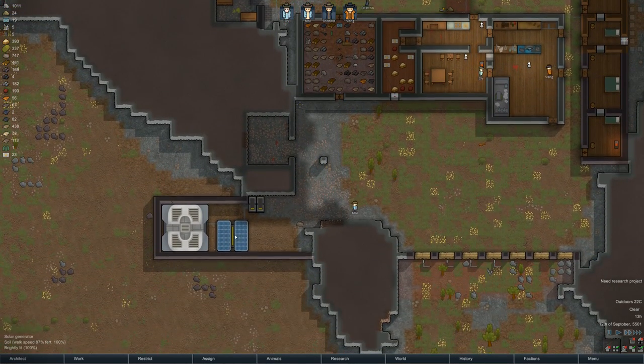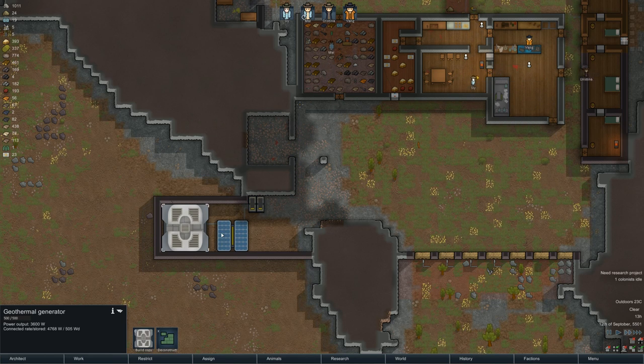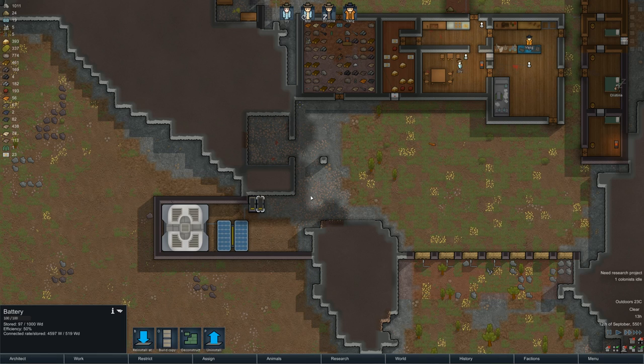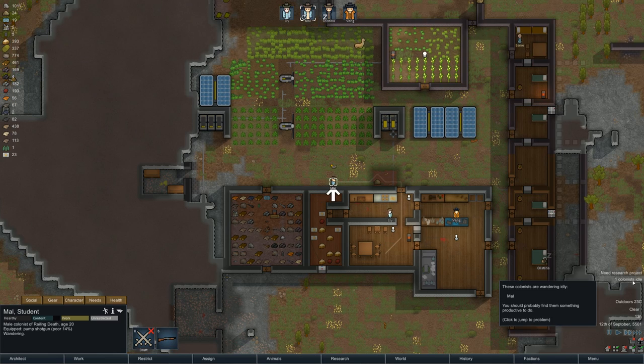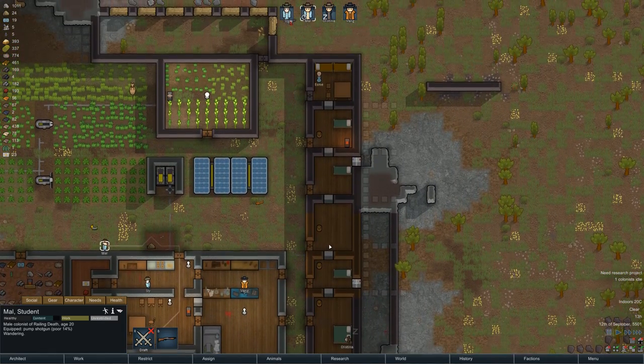The batteries are connected — these should fill up pretty quickly. One colonist is idle. What are you doing, Mal? We don't really have a whole lot going on here right now.